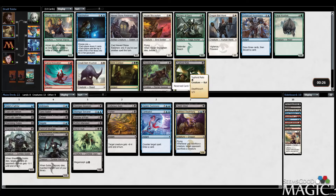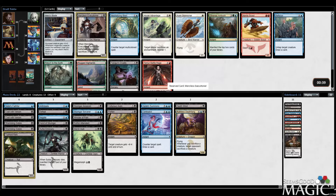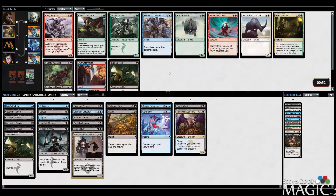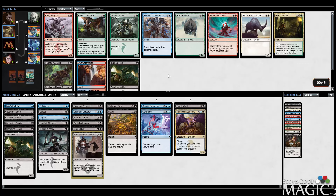Merciless Executioner is some removal and actually seems really good for us, so I'll take that. I think the weakest card right now in our deck is probably Carcy Sadist — I don't really like that card — so I think we can cut that for Merciless Executioner and get a little bit more removal. Next pick there's a second Typhoid Rats, but I think I might just want the Enhanced Awareness here — just make sure I get it. This looks like a deck that really does need some card draw, so Enhanced Awareness is going to be the pick.